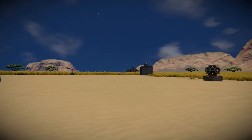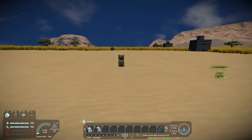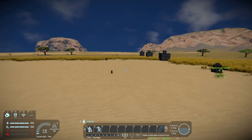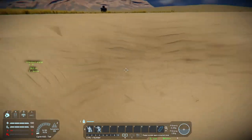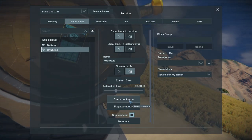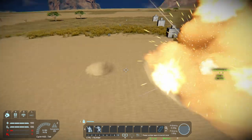We're going to start nice and simple, just exploding the warheads themselves. We're going to arm a warhead, set a countdown, and see what the small warhead does. Now we're going to do it with the big warhead — there's the little one and the big one. This is our base test, testing both warhead sizes with just a battery underneath them.